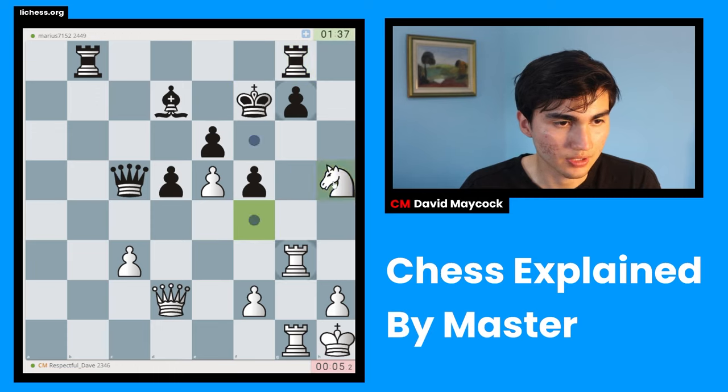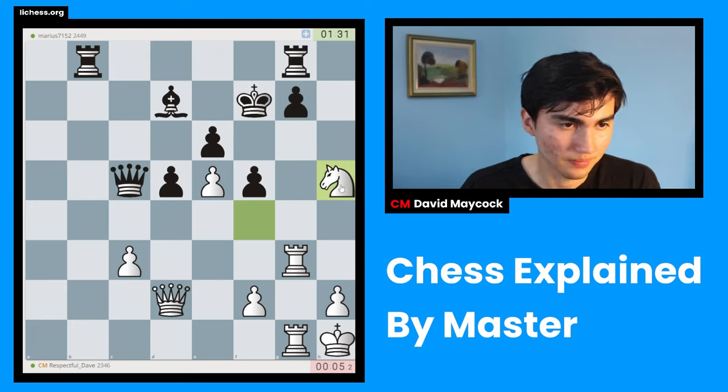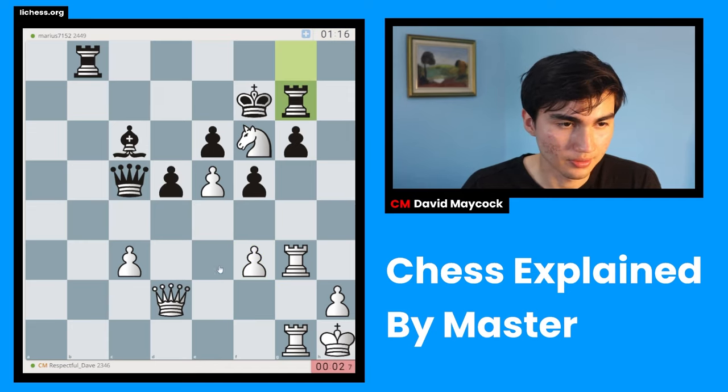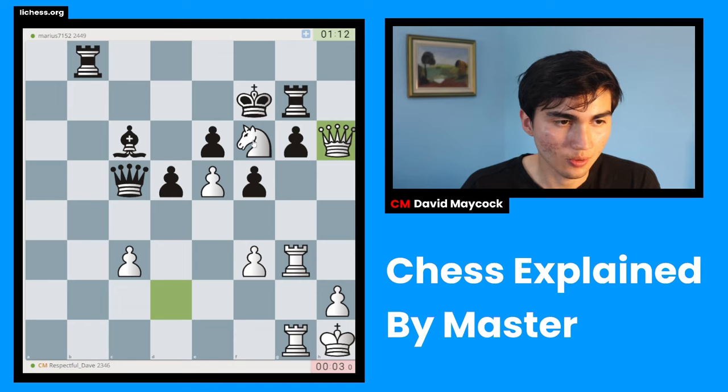Let's play knight h5, attacking again. G6 and queen h6 would already be decisive. G6, knight f6 also works - everything seems to work. I think I would play knight f6 just for simplicity. I like my position. Still have to watch out because this bishop wanted to play d4 - that would have been bad news. I could have taken the rook but I want my knight on f6.